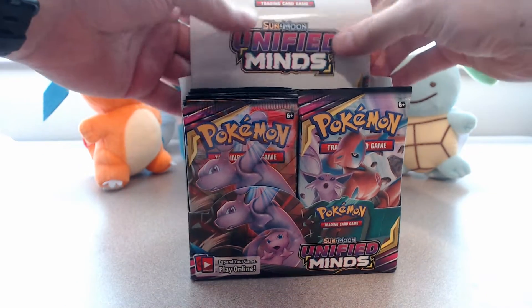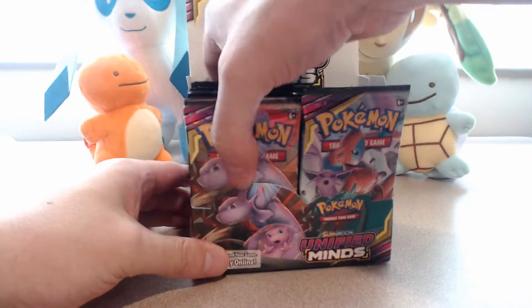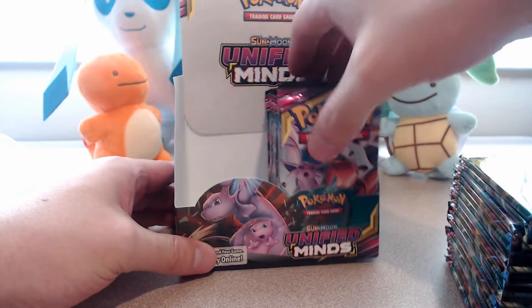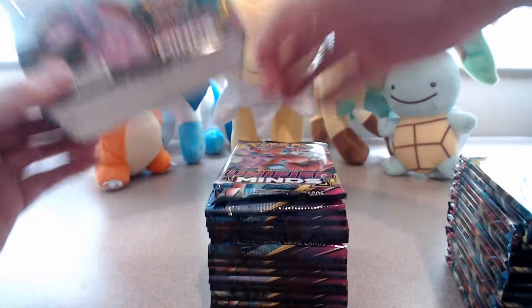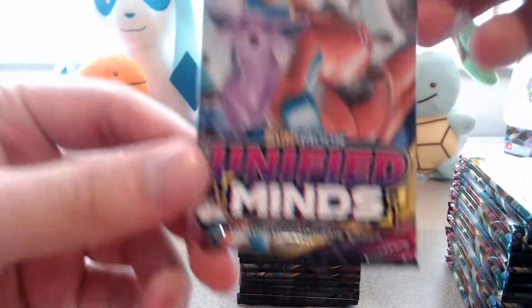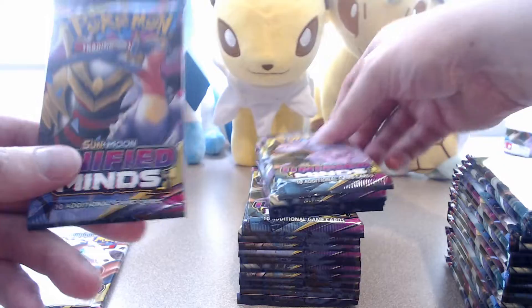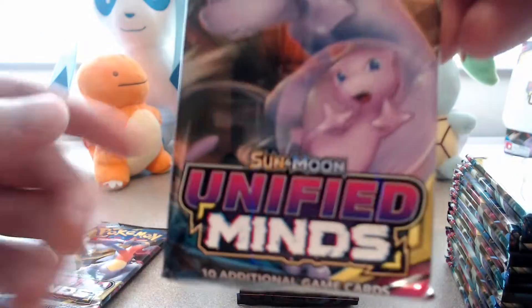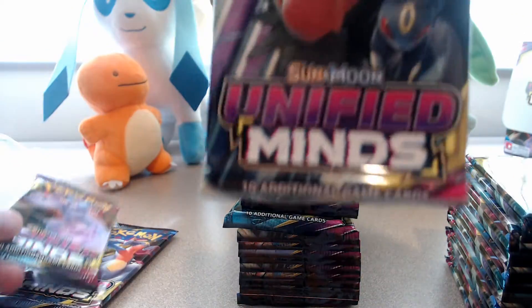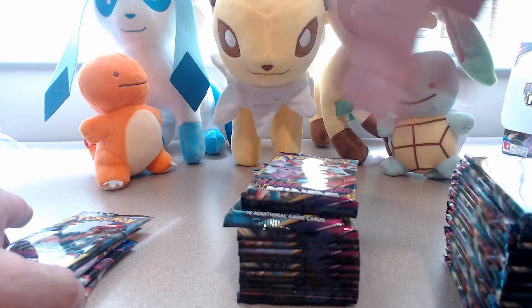Today I'm only going to be opening up half and I'll do the other half in another video. I want to see if I can split it into the different kinds of packs that we have, because we have four different packs here. We've got the Espeon and Deoxys pack, the Giratina and Garchomp pack, the Mew and Mewtwo pack, and the Darkrai and Umbreon pack. So I'm going to be splitting these up into the four separate piles.